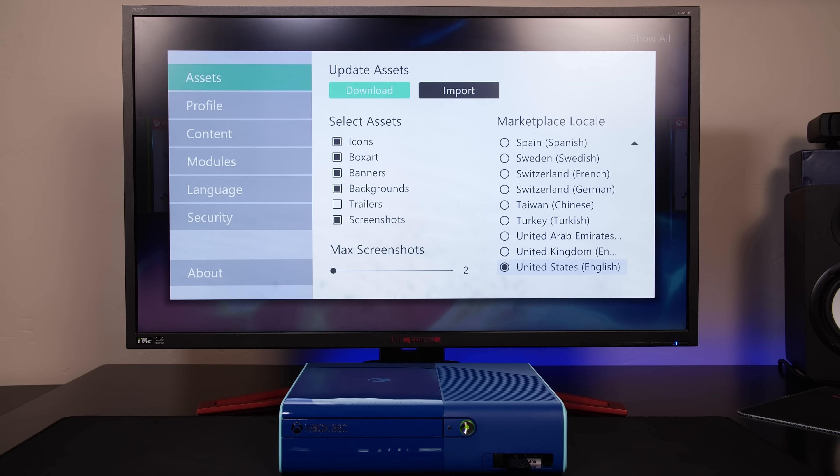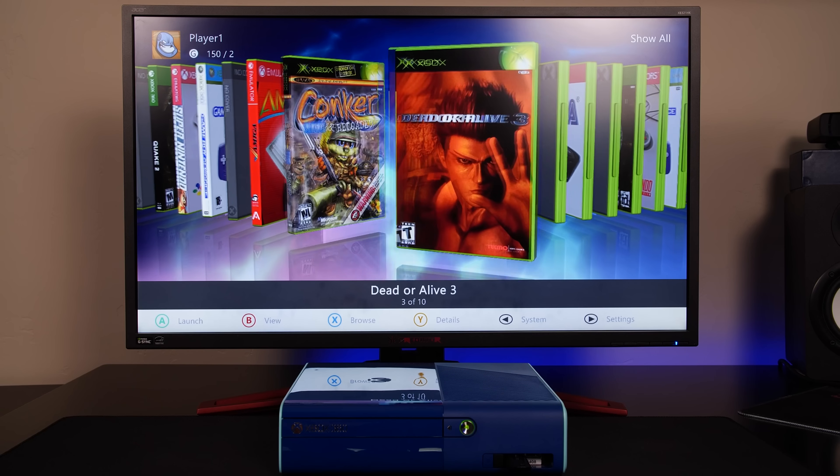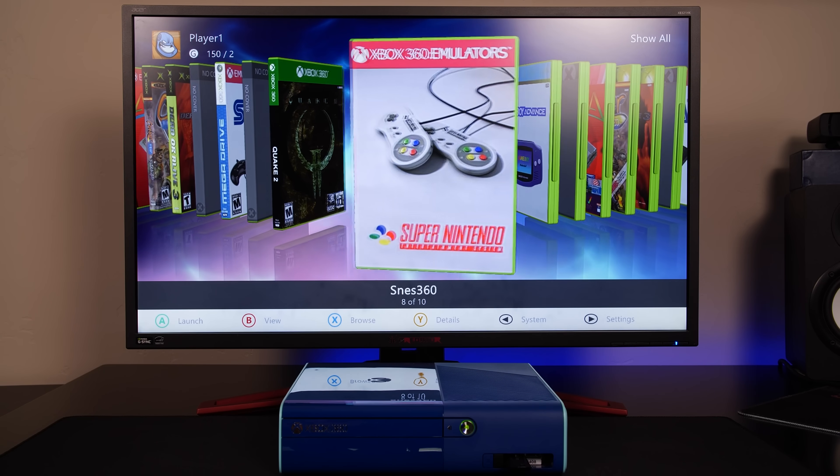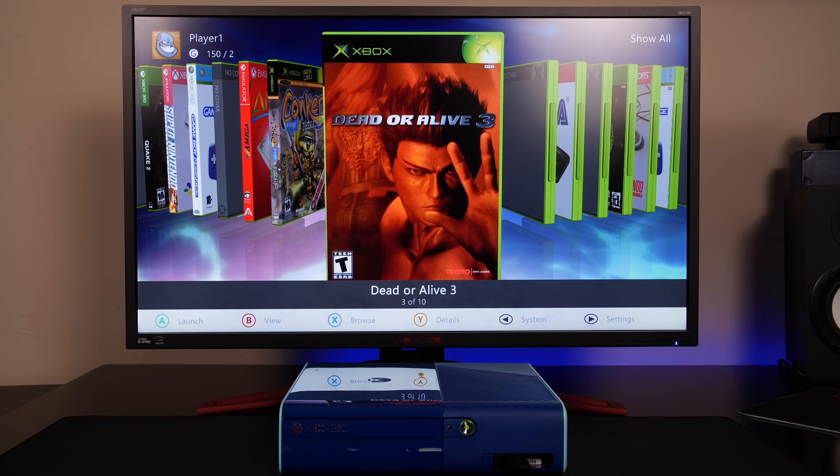Bad Update, unlike the JTAG or RGH modded Xbox 360, works on all Xbox 360 variants, including the latest Winchester model, without any modification to the console at all. And in my earlier video this year, I had it running on my Winchester Xbox 360e model.